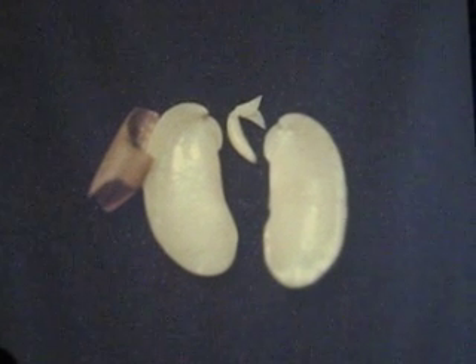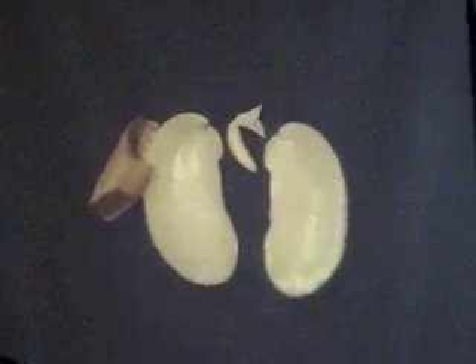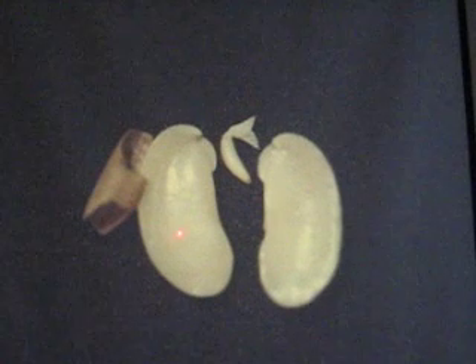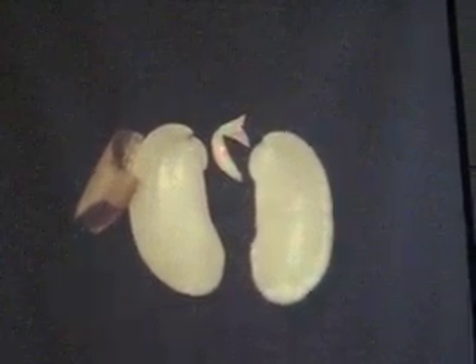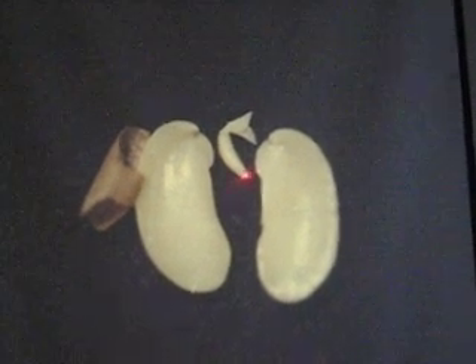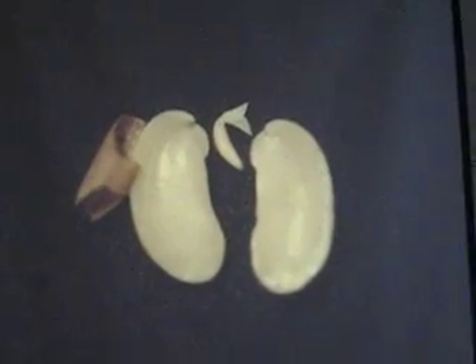Then you have some bean seeds to open up. You open one up — what are the parts? You don't need a microscope for this. Seed coat, cotyledon, cotyledon — beans are dicots. Plumule, hypocotyl, radicle. The five things you've got to know.